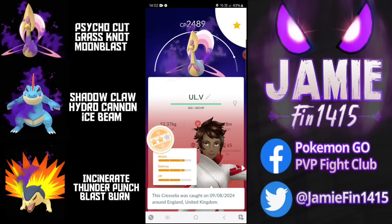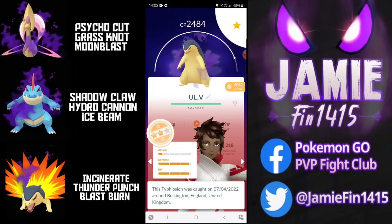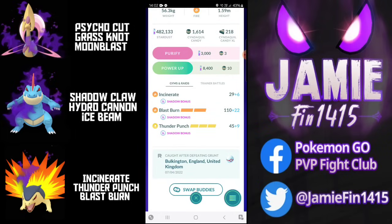The regular variant of Cresselia has bulk for days - it's able to absorb so much damage, but the flip side is it hits somewhat like a wet noodle. It's going to be interesting to see how the shadow bonus affects Cresselia. It's now going to be doing 20% more damage, however the flip side is it's going to be taking 20% more damage in return.